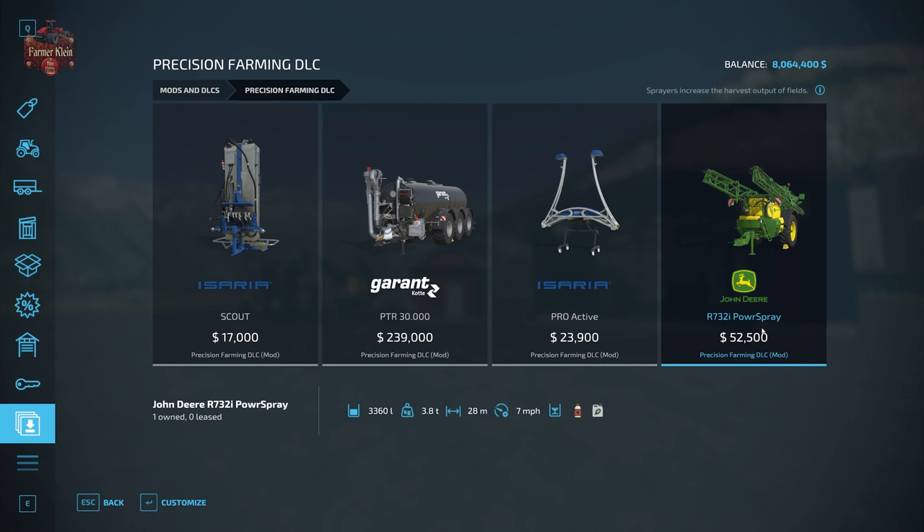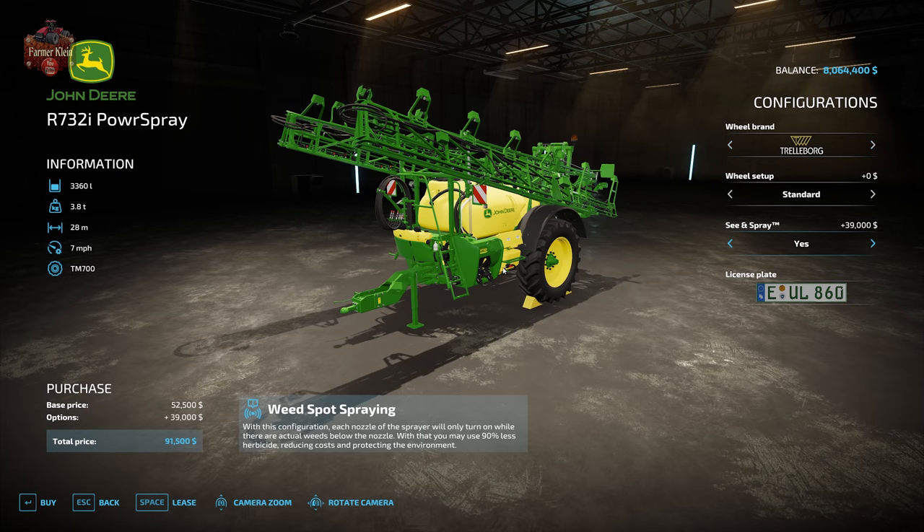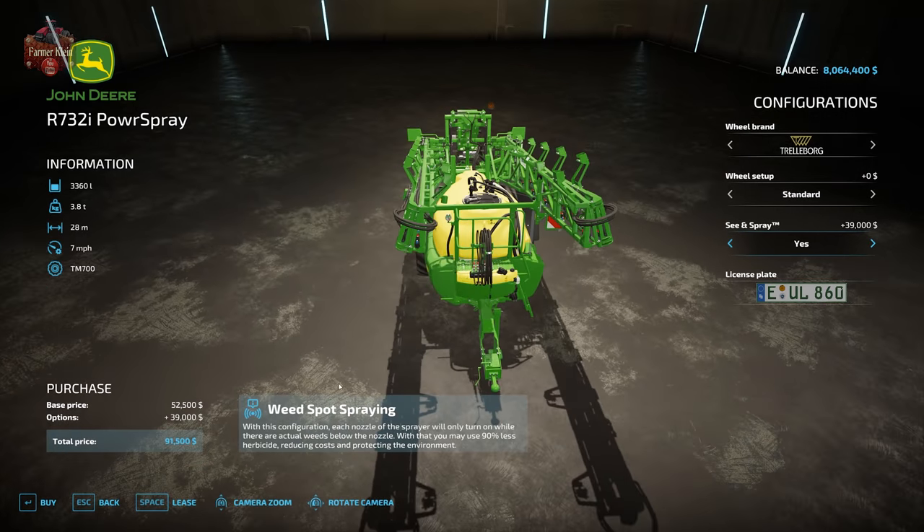Then we have the John Deere R732i Power Spray. You can use it to spray liquid fertilizer or as a sole means of spraying herbicide on the field. It has a 28-meter working width and 3,360-liter storage capacity. It really gets its power when you add the See & Spray capability - each nozzle turns on and off only when there are actual weeds below it. You may use up to 90% less herbicide than if you blanketed the entire field, reducing costs and protecting the environment.